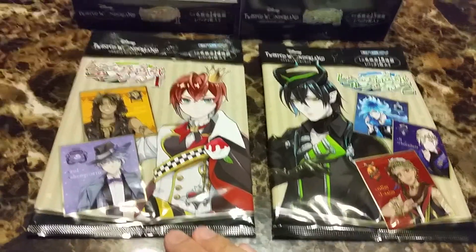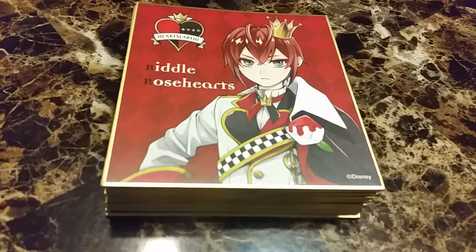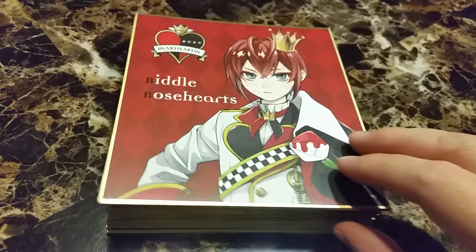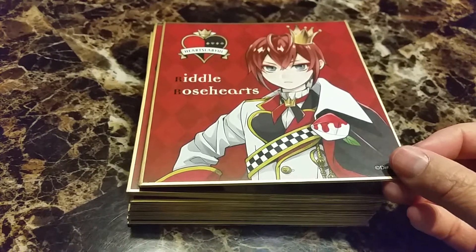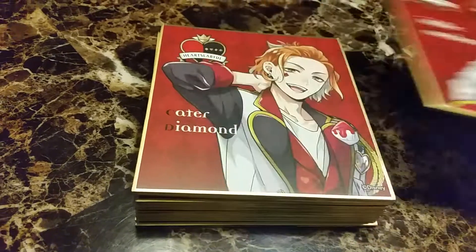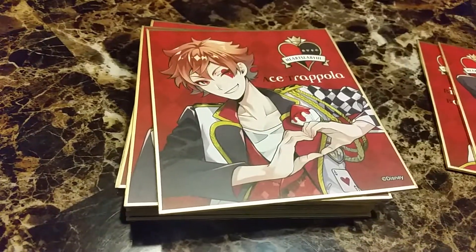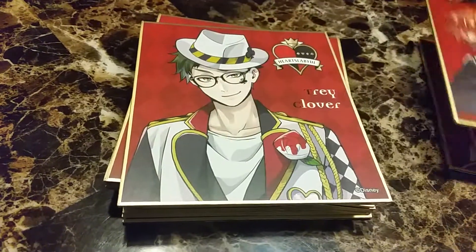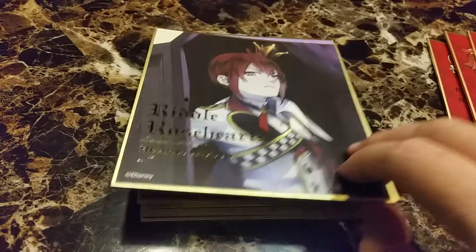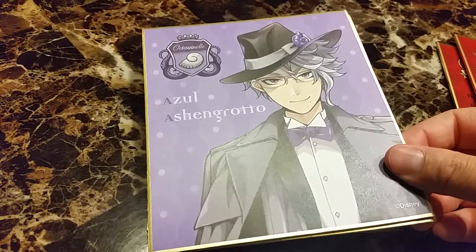They come in these really cool packaging, kind of the same as the box, and if you get the whole box you get all of them, or if you get random then you get random. So just to save time I reopened all of them. I think this first set is Heartslabyul, from Alice in Wonderland Queen of Hearts. So these are all the villain kids of Queen of Hearts: Riddle Rosehearts, Cater Diamond, Ace Trapola, Trey Clover, Deuce Spade, and a really cool special version of Riddle Rosehearts.